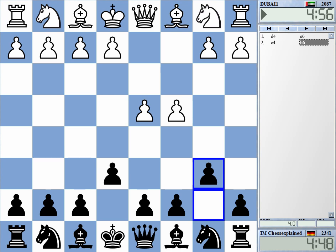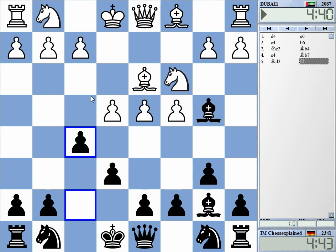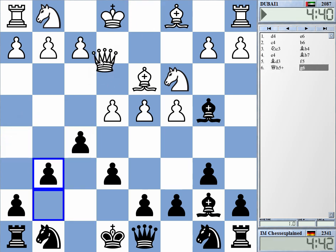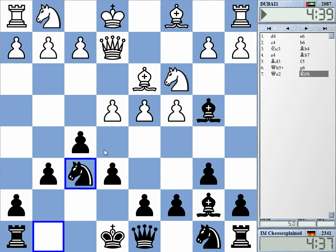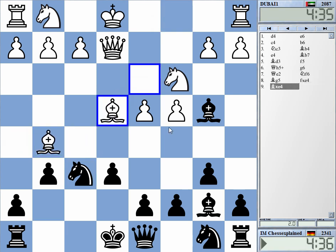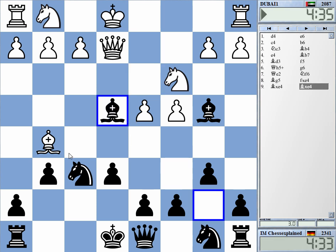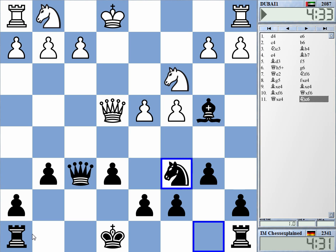With bishop g4 inserted, it's simply not possible to take. He needs to play a move like queen e2, check, and then we go into the main line — which normally leads to something like bishop, takes, takes, takes. This is the main line of this opening. You can get it with g6 or without g6 depending on whether white gives a check. This is about equal.